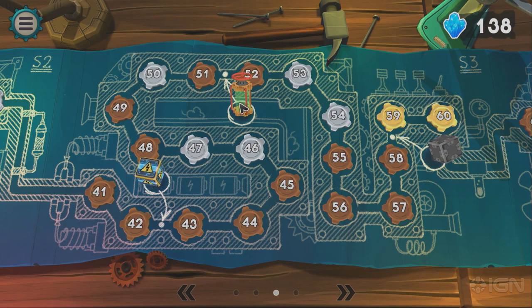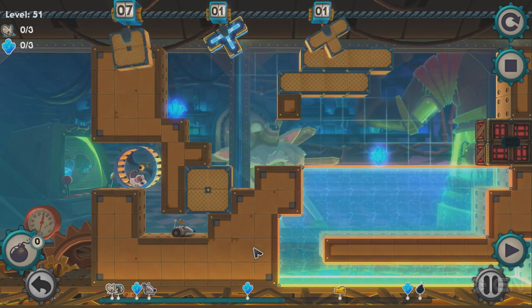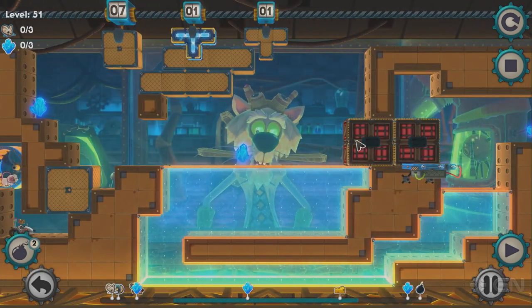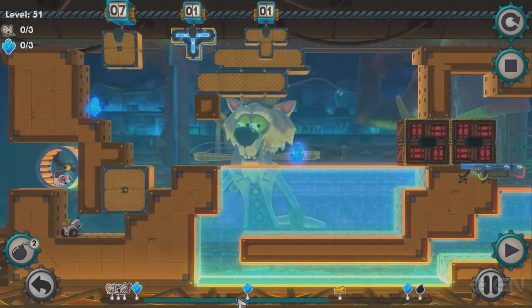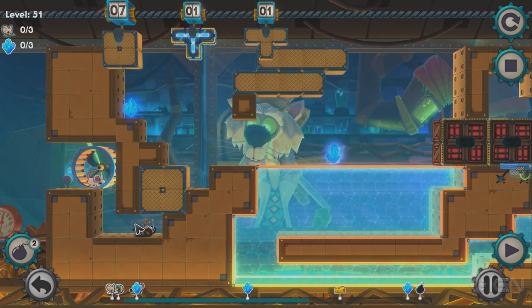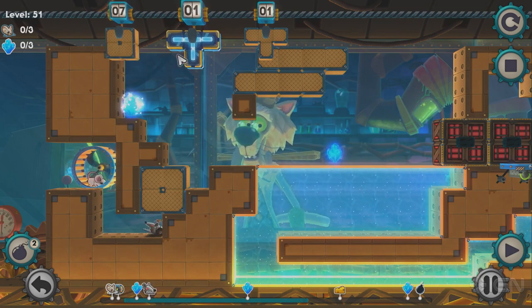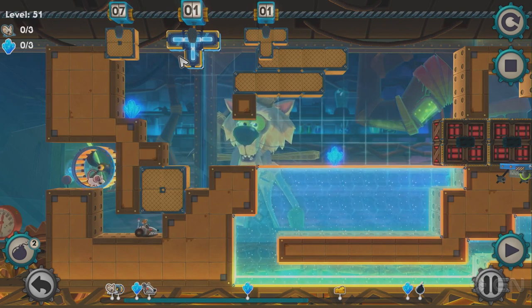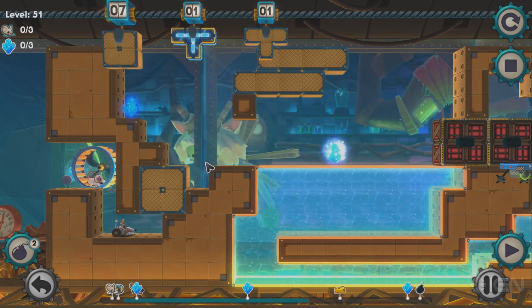We can pop into a later level, and I can kind of show you what happens here. So in this level, a lot different than the first one. Now you have water that you have to get through. You have these types of bricks that will explode if your mice run into them. There are also some enemies down here that can get your mice into trouble. And you have all the different types of Tetris bricks that you would already know about if you've played Tetris before.